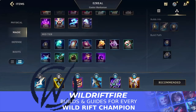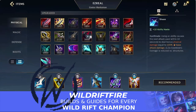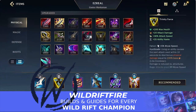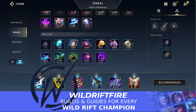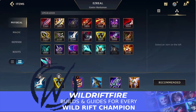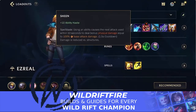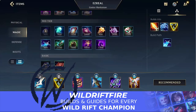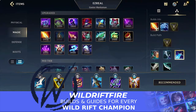Most of the time, what I like to do is go Tear first, then buy Sheen so you get the Spellblade effect straight away — as you can see there. After Sheen, complete your Manamune and then go for Trinity Force. So your build will look something like: Tear, Sheen, complete Manamune, then finish Trinity Force. That's another way you can do it if you want to go with that route.